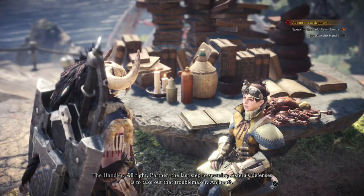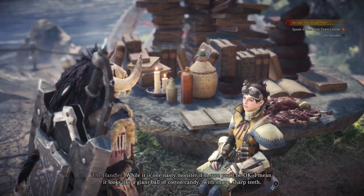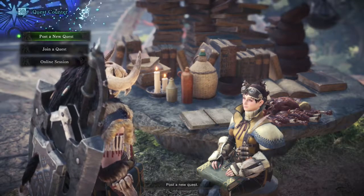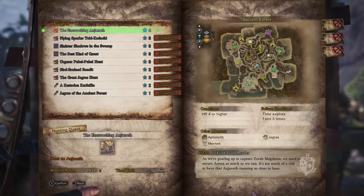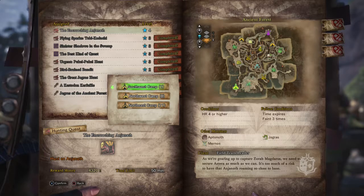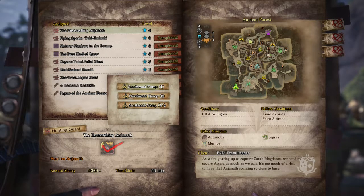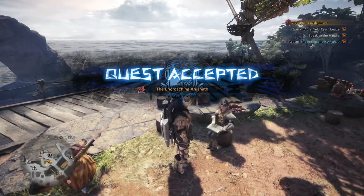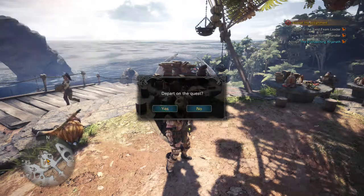Part of securing the area's defense is to take out that troublemaker Anjanath. Well, it's a nasty monster, but I'm sure it'll be okay — I mean, it looks like a giant ball of cotton candy with sharp teeth. Encroaching Anjanath. I think Southwest might be closer, but I'm not sure. Let's go — I'll just depart.